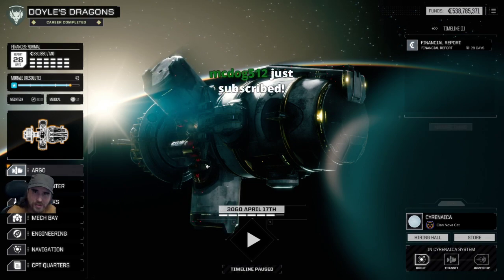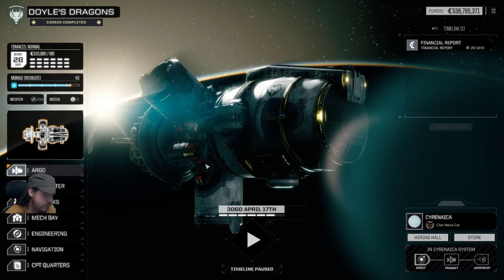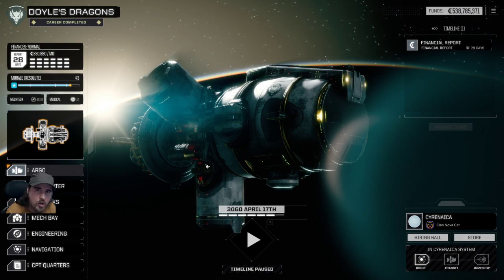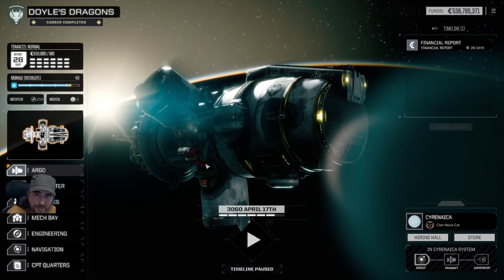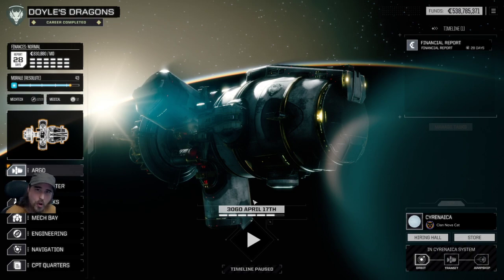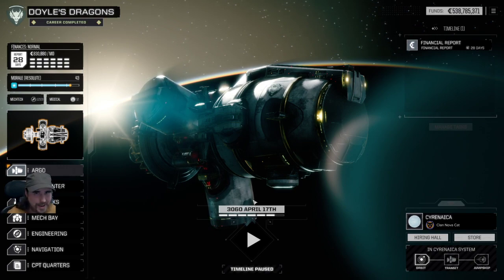This is a messed-about-with save, but it's going to allow me to show you lots of stuff, which is what I'm going to do today. I will start a new campaign series of this as of next Saturday, but today we're just going to look at the shiny toys — because we all love shiny toys. I know you're going to want to see the new stuff rather than just watch early-start content you've seen a hundred times before.